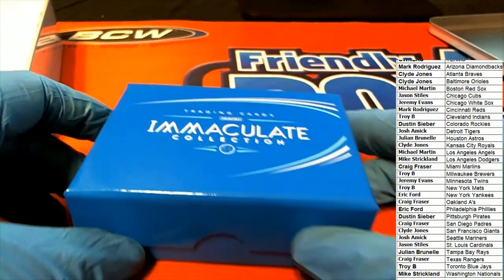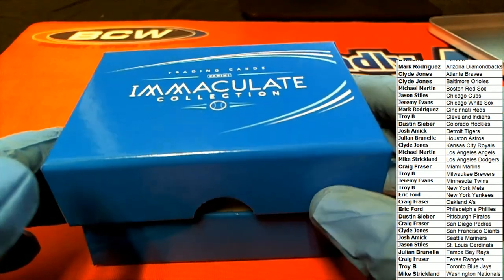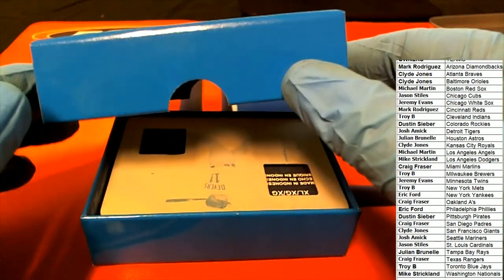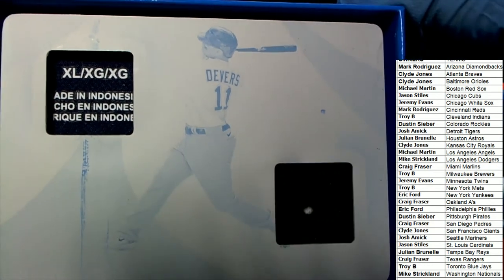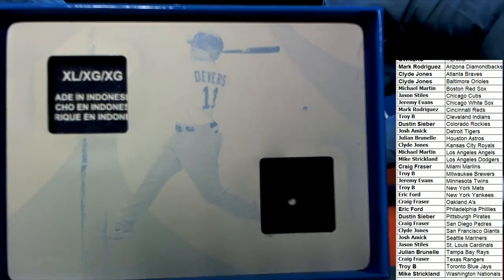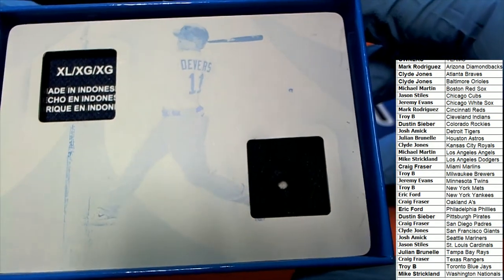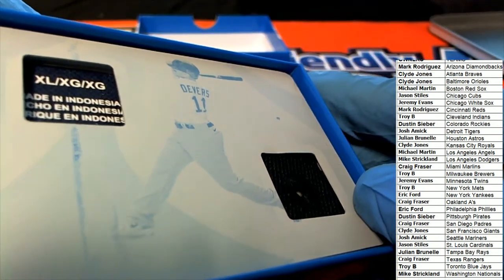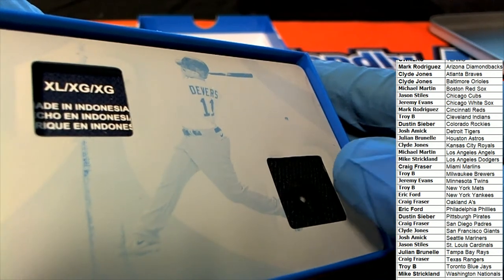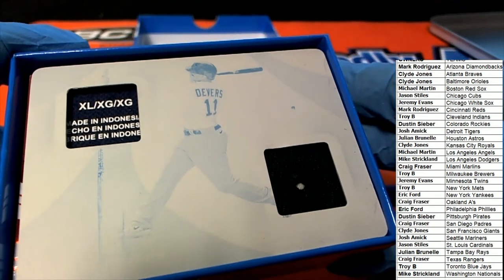All right, here we go — it's Immaculate. The first hit out of the break is a one-of-one! Rafael Devers — wow! This is like a button piece right there. The camera's not picking it up great, but that's where a button would fit in, and then you've got the tag. What an awesome hit!